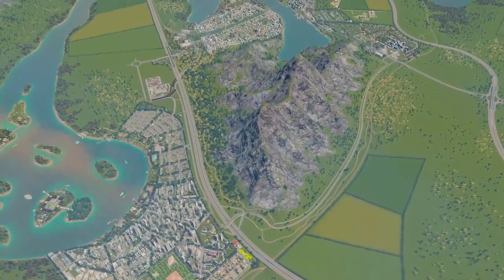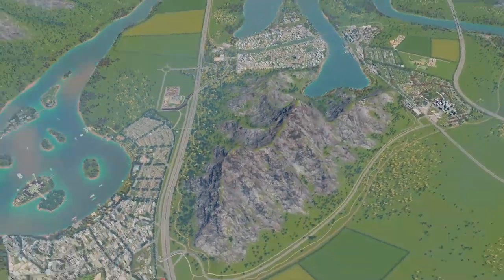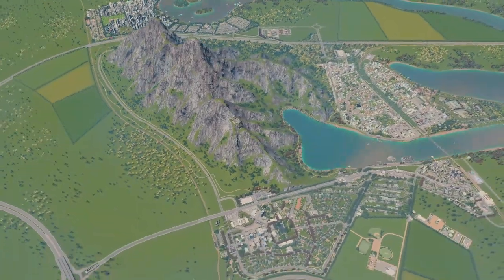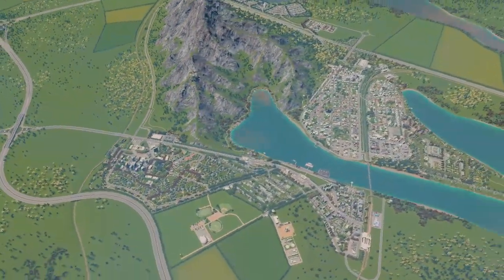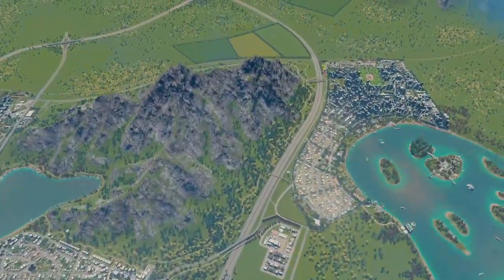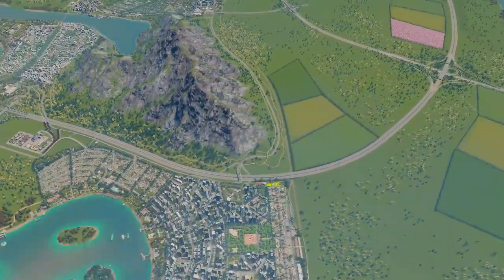Let's see what joyous fun we can get into today using just eight mods and building up small towns all over this beautiful map. Today we are going to be connecting our three first towns together via roads and a huge green belt. Let's get started.